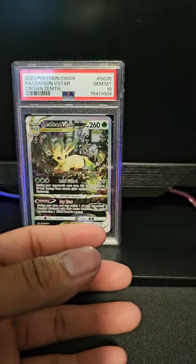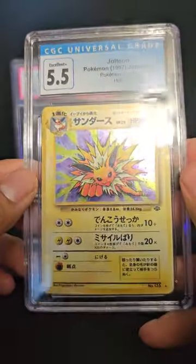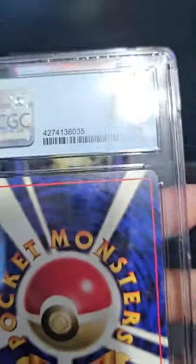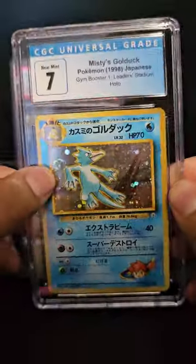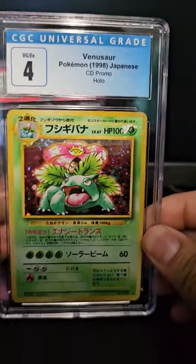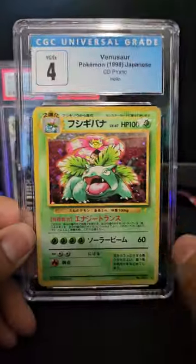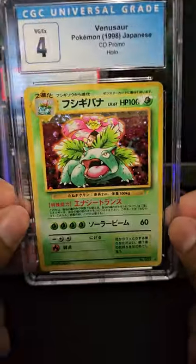We got a Jolteon graded 5.5 - almost done here. I actually sent another submission today too. And we got Misty's Golduck - look at that swirl, that's a big swirl! We also got a Venusaur - I got a buyer for this one, I'm gonna sell it for fifty dollars. Look at that swirl in the bag - nice. I actually have this one as a 9.5 that I paid two hundred for.